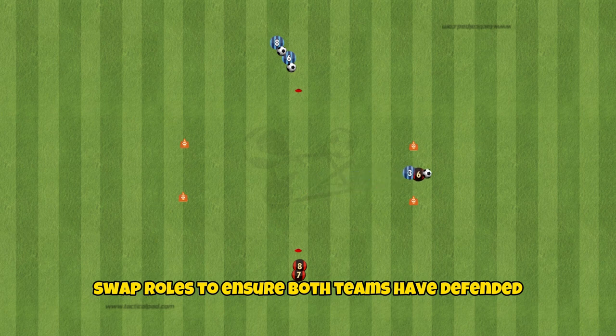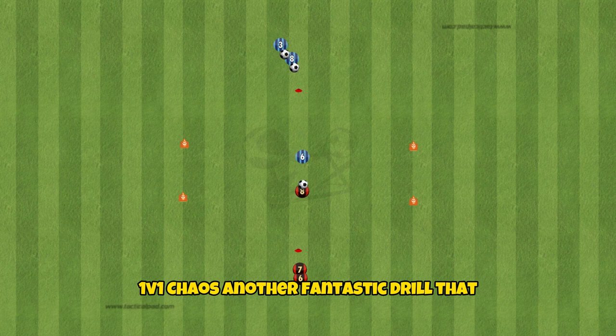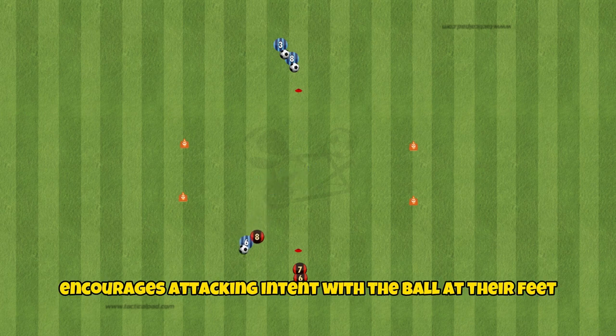Swap roles to ensure both teams have defended and attacked, with the team having the most points at the end of the round winning. 1v1 chaos is another fantastic drill that encourages attacking intent with the ball at their feet.